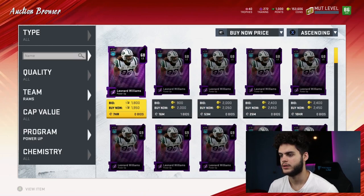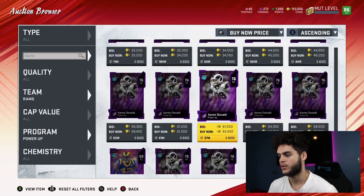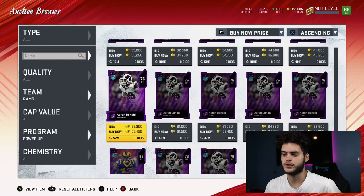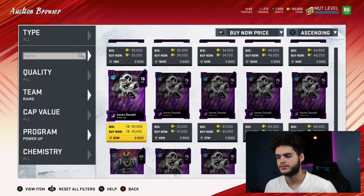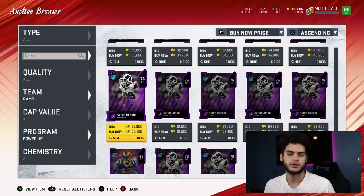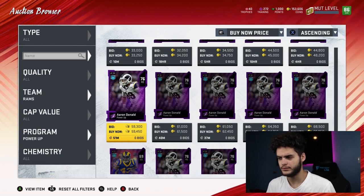Let's go to the Rams — let's go to Aaron Donald. Aaron Donald should be about 20-something k, but he went up to 60k now. Still, it would make sense: Aaron Donald is 59k but his elite goes for 250k. So if you bought him for 60k, powered him up for about 15k worth of training, and then used the power pass, it would cost you about 70 to 75k for a fully powered-up Aaron Donald. His elite alone is 250k, so you're saving a ton.